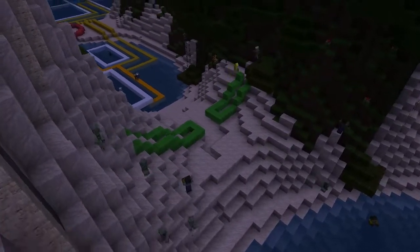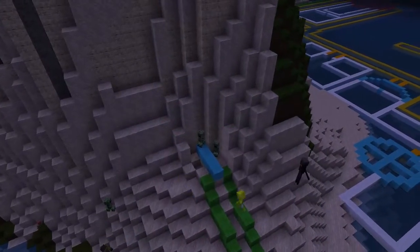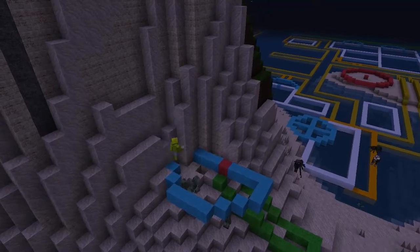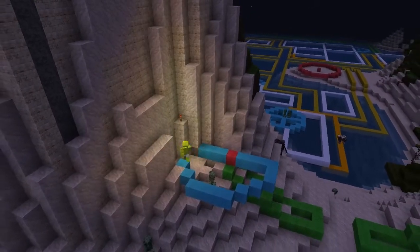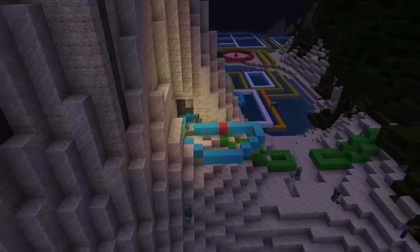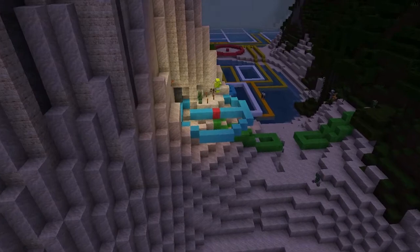The land entrance needs protecting too, so here you see me building the main gate. The main gate features two towers on either side, and will hopefully act as a deterrent so people know we're not messing around. If you bring ruckus into our city, we will smite you.